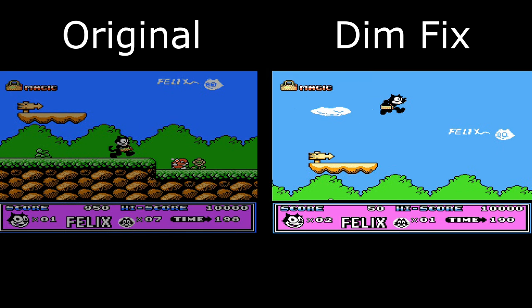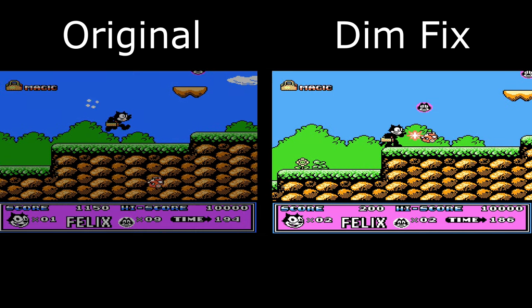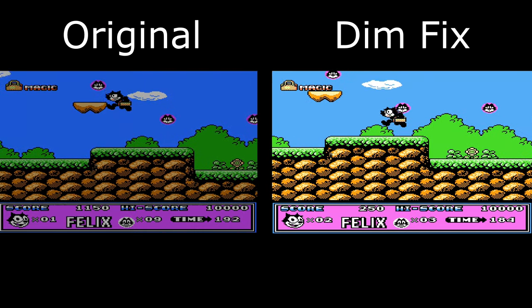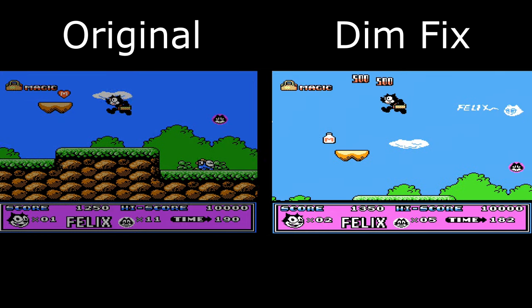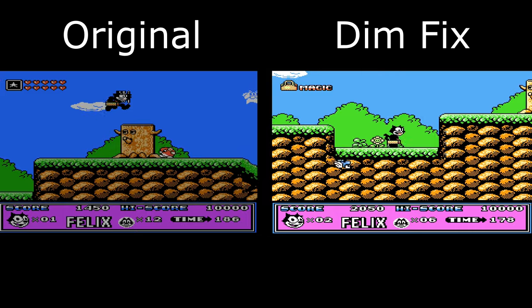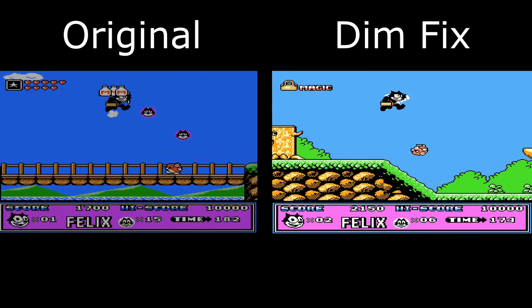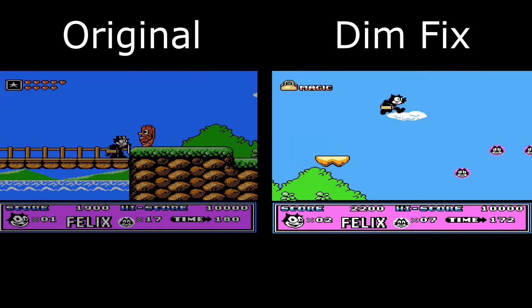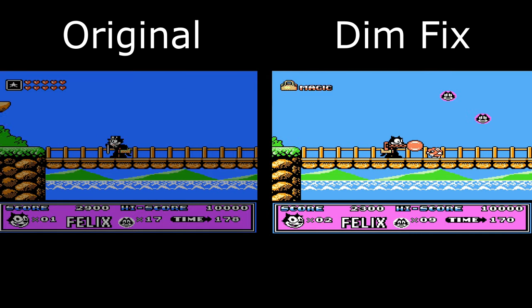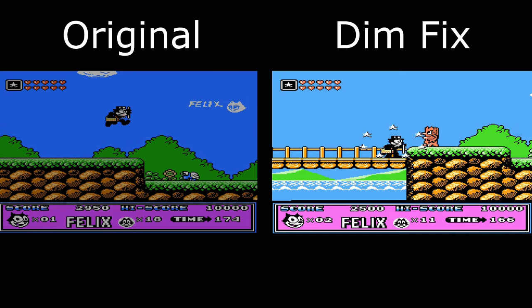Up next is a ROM hack for Felix the Cat on the NES. If you take a look at the original game, you'll notice the colors are dark and the lighting is very dim — which it shouldn't be, because it's a kid-friendly platformer. This ROM hack addresses that: it simply gets rid of the code that makes the picture so dim. As you can see with the original on the left and the ROM hack on the right, the difference is night and day. Now it looks like the bright and colorful platformer that it should be.